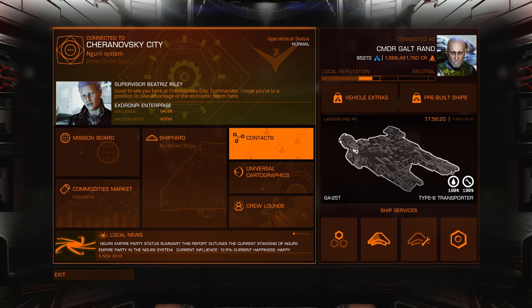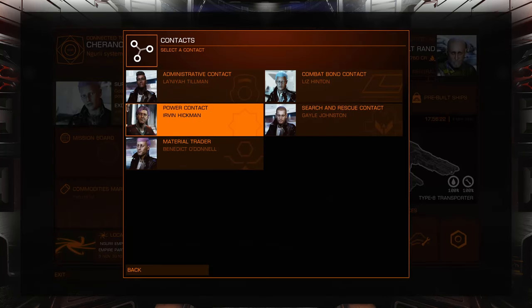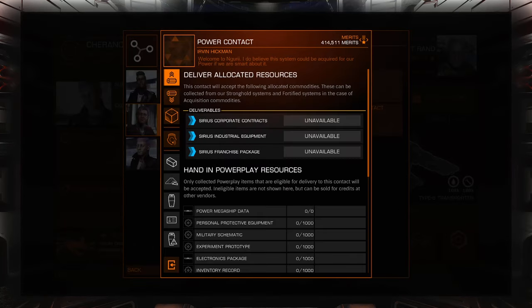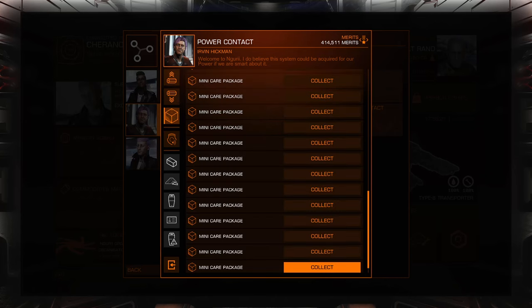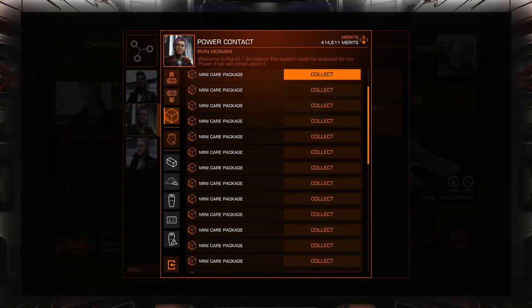Do these things expire? Do I just hold onto them forever, or at least until I need them? So I'm going to go into the Power Contact so you can see the care packages. Here's all the care packages I have — there's a lot of them.